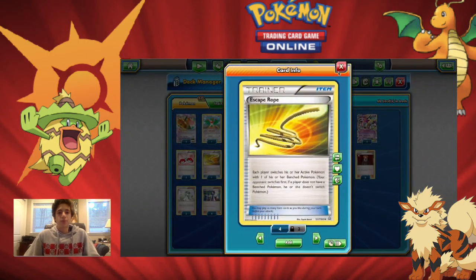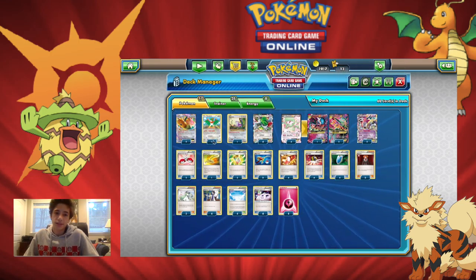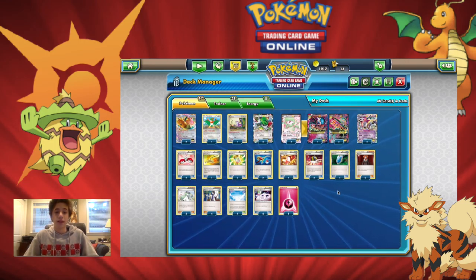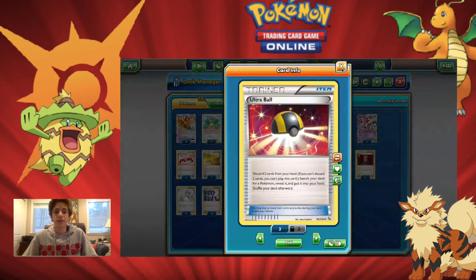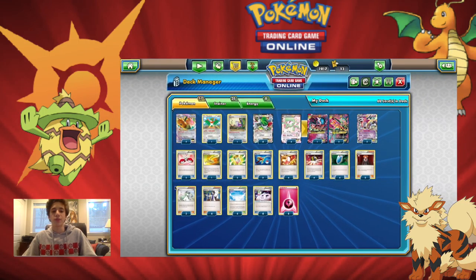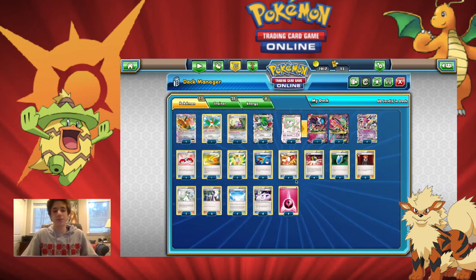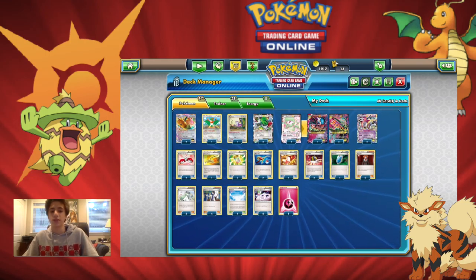We also have one Escape Rope — it acts sort of like Hawlucha but you also switch your own active — useful if a Dragonite or Shaymin gets stuck in the active. We play Trainer's Mail to speed through our deck, Ultra Ball to get Hoopa in our early hand, VS Seeker to get back Lysandre, N, and Sycamore, of which we play four Sycamore and two N. We also play four Skyfield because it's very important to counter Parallel City, which limits us to only three bench Pokemon, and we need four Gardevoir Spirit Links to Mega Evolve, plus eight Fairy energies.